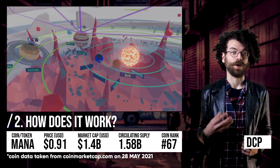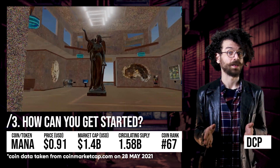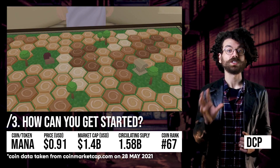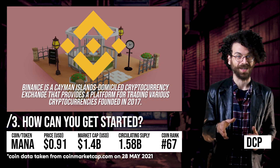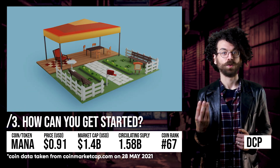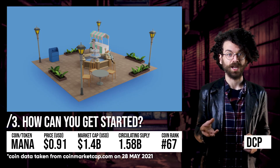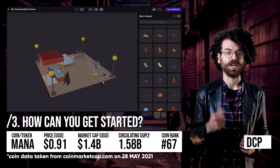Now that we know what Mana is and how it works, that brings us to number three: where can you get some for your very own? If you're using Decentraland itself, I'd highly recommend getting a MetaMask wallet — I'll show you how to get one in the upcoming video. If you just want the Mana coin itself, you're in luck because it is available on Binance. It's exchangeable for Ethereum, Bitcoin, and even just USD. You can purchase it on the website or through the Binance app on your phone.